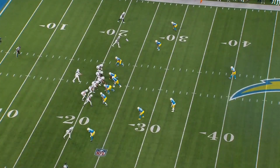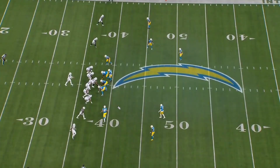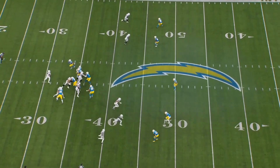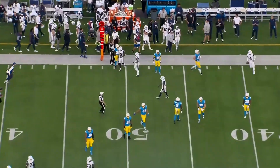Next play — empty formation. Pretty simple: CeeDee on a slant, off coverage, outside leverage — he's going to win this every day of the week. Just get the ball in your playmaker's hands and let him do something after the catch. Boom, put it on him. Great YAC. Next play — empty again, four verts with Tony coming underneath as a check-down. The Chargers send pressure, Dak gets it fast, no one's really open. He does a great job making a guy miss and getting a solid gain with his legs. He did this all night long and was a big reason why they kept moving the chains.